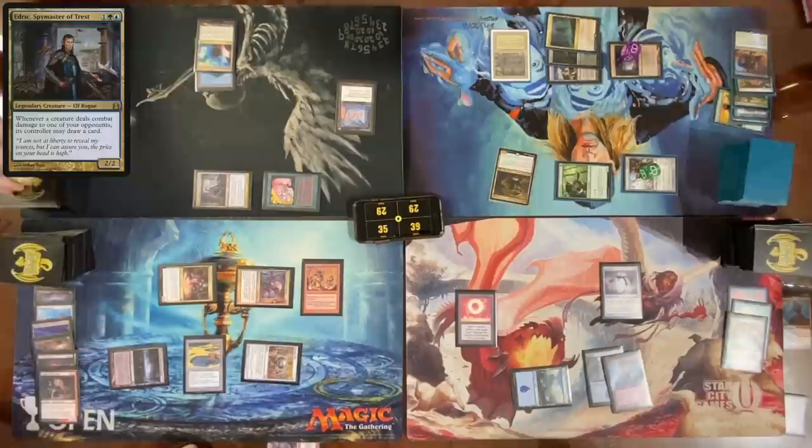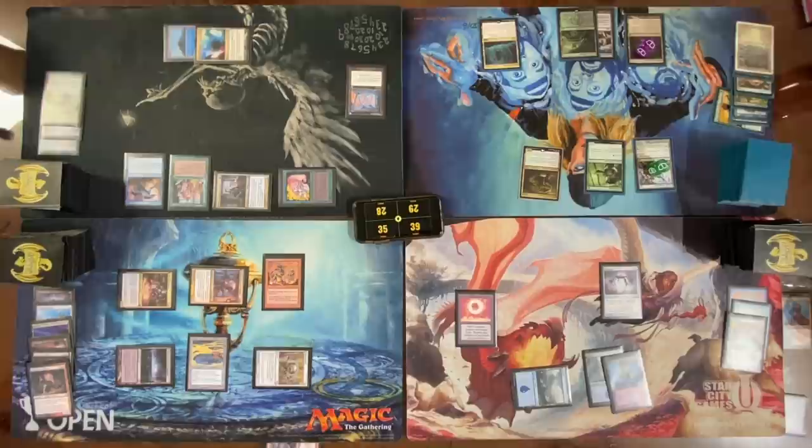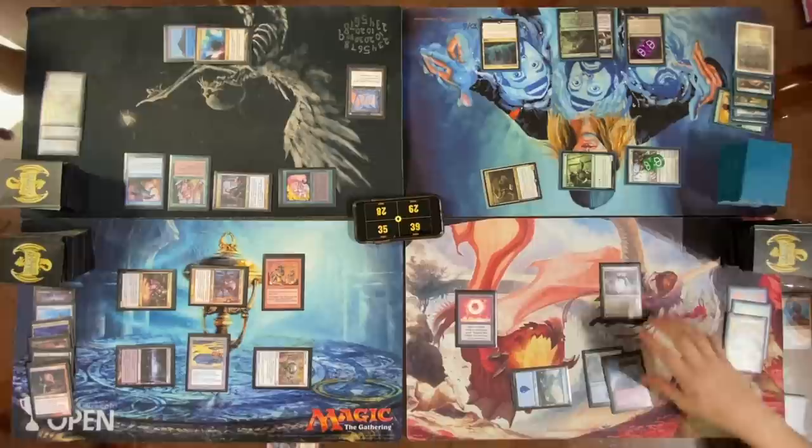Sacrifice this — draw a card. Draw for turn. Go to combat — attack you with all of them at me. I'm going to block the Joraga Tree Speaker. Draw two, cast Life from the Loam — turn this. Play one land for turn, crack it, draw, second land for turn from Gitrog.